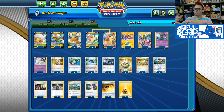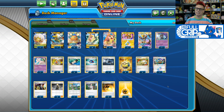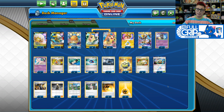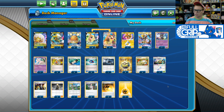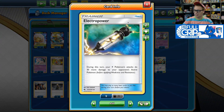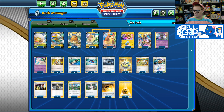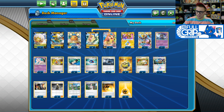Max Discharge can also bring other Tag Team Pokémon into one-hit KO range. Even just 40 spread damage on a Pokémon like Mewtwo and Mew Tag Team GX brings it down into that 230 realm, which means it can be one-hit KO'd with a couple of Electropowers using Max Discharge. I really like softening up Tag Team Pokémon with Max Discharge — it definitely makes those KOs towards the end of the game get a lot easier.